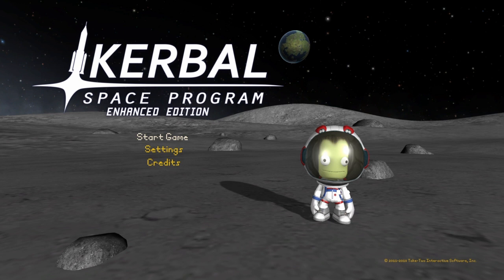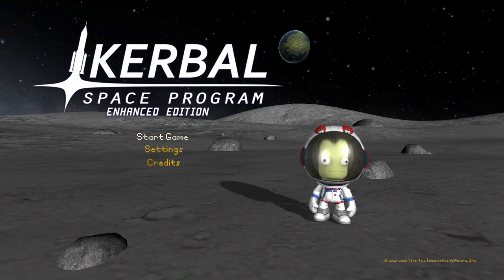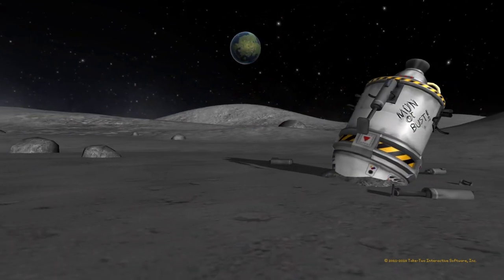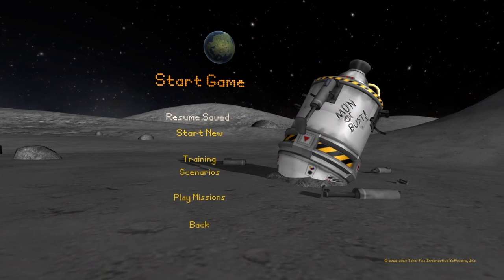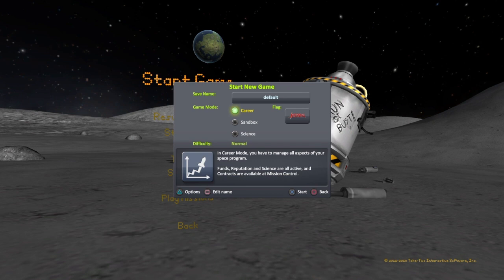I have got the Making History DLC, but for what we're going to do, I don't think you'll need the parts either — you can just find your own way. Let's start a new game. Go to Start New and in this menu you can choose Sandbox, Science, or Career. I like Career; it gives me the right amount of challenge.